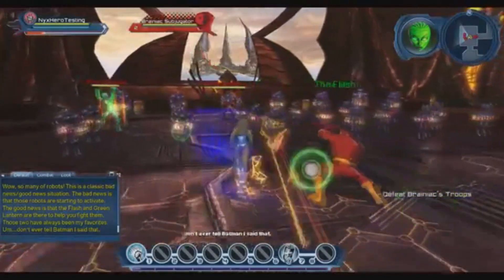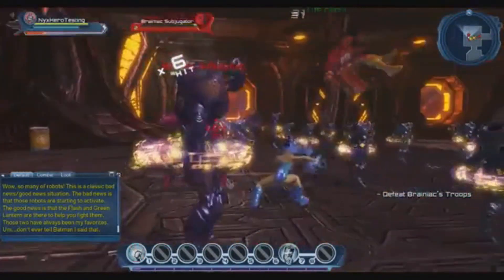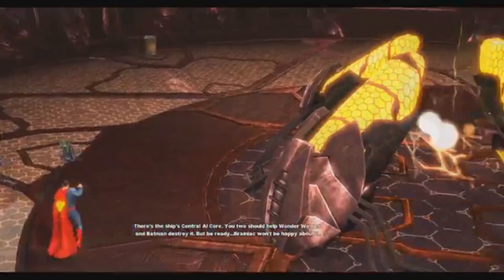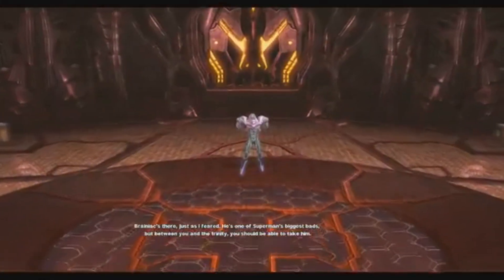Then you meet up with Sinestro and Reverse Flash for villains, or Hal Jordan and the Flash for heroes, and then you meet Wonder Woman and Batman. At the end of the tutorial you'll face Brainiac himself.